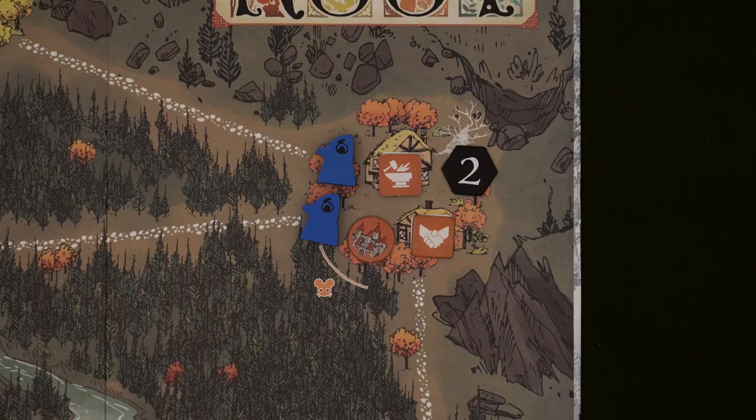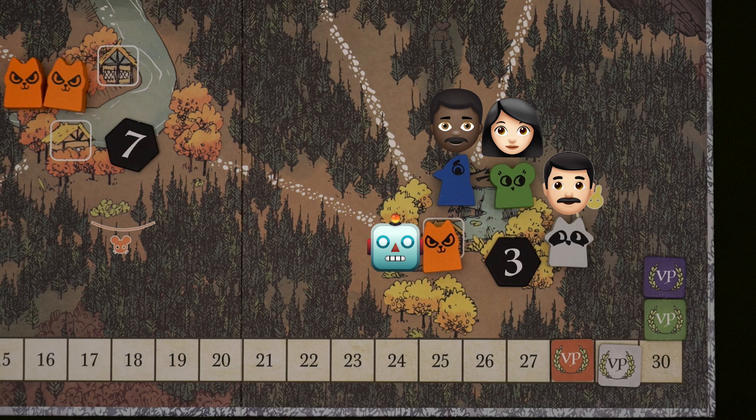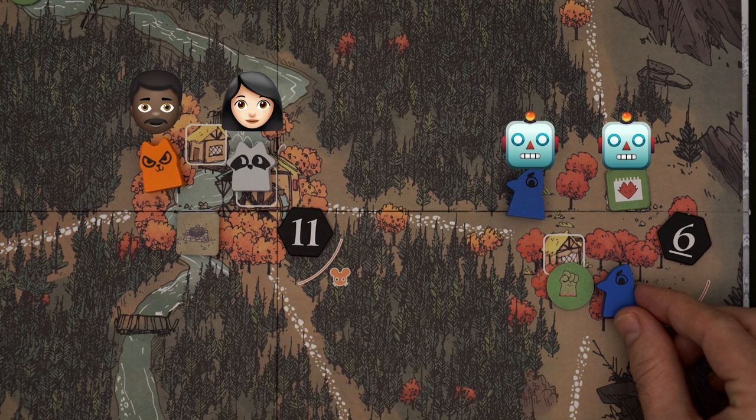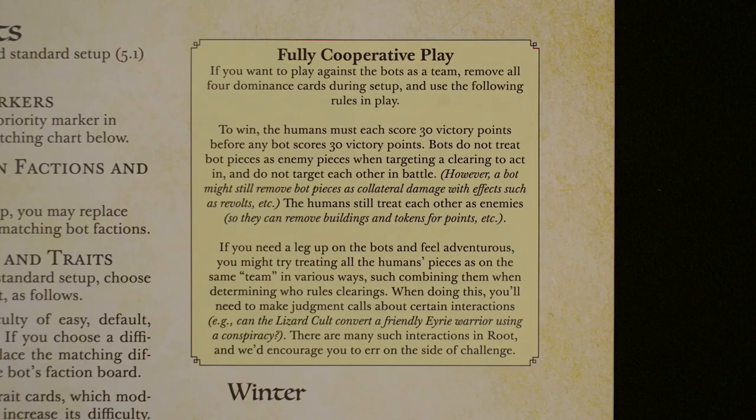A few quick rules to wrap up the basics. First, if you're in battle with a bot, they'll always remove tokens before buildings. And if it has multiple buildings, you choose randomly. Also, you can't ever use ambush cards against bots. And lastly, if you want to play cooperatively against the bots, remove all dominance cards regardless of player count, and then each human needs to score 30 points before any bot does. Bots won't treat other bots as enemies, but humans can target other humans — which is very human when you think about it. And if you want to spice it up a bit more, the rulebook has a few suggestions.